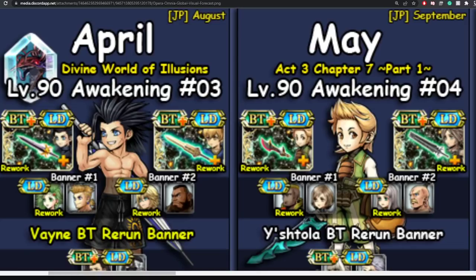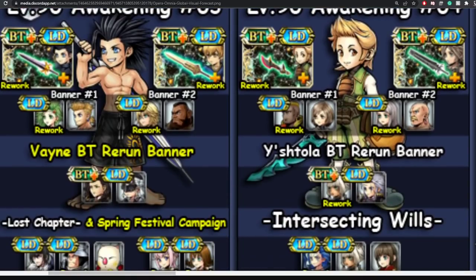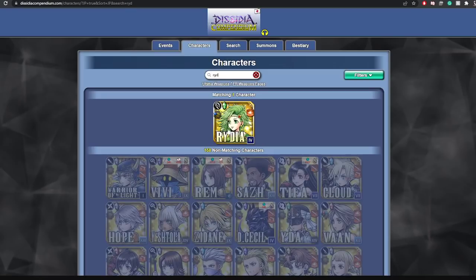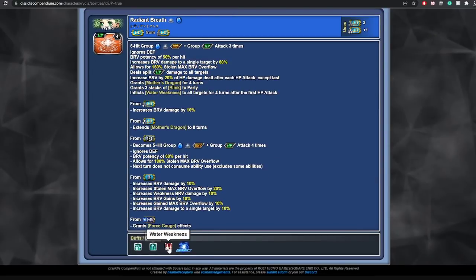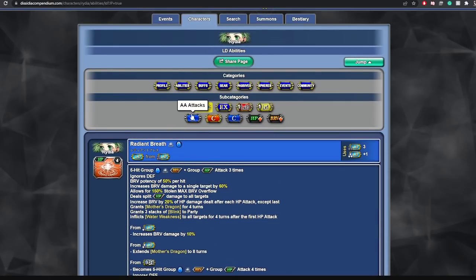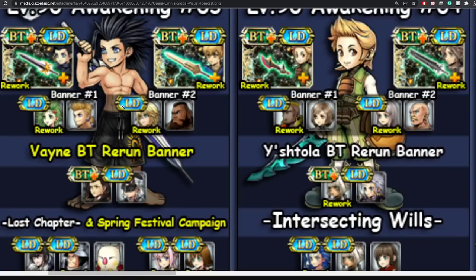For April you got Zack and Ramza. I already have both of those so I only need the BT for Zack. When it comes to Rydia, the one nice thing is that her LD ability inflicts a debuff — basically making it so that even if the enemies absorb water, they will still take weakness damage. A pretty unique mechanic. I'm going to throw some tickets for her LD weapon.